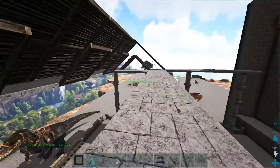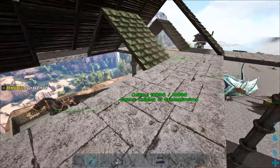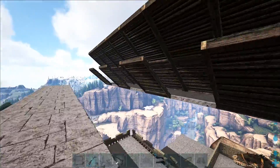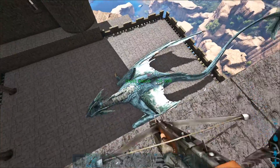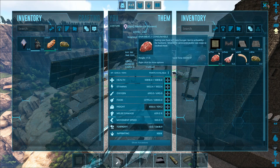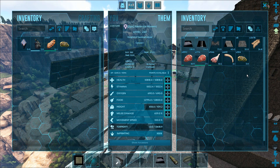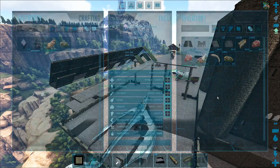I gotta grab some more. Am I gonna be able to get back up here? I guess I can use these to get back up. I don't really want to take too much damage — let me actually try to mount him. No, that didn't work. I think I might need some more of these, and some more ceilings too probably.